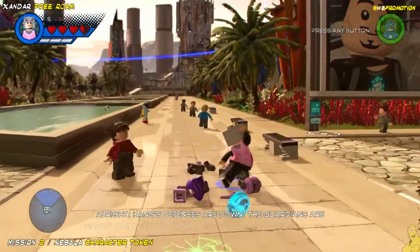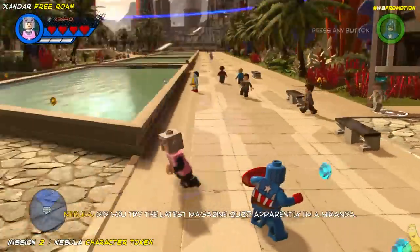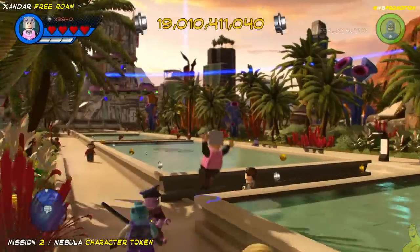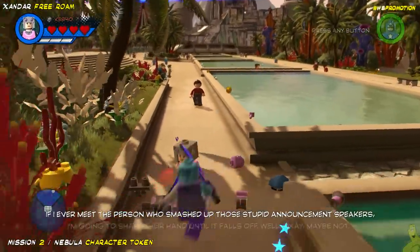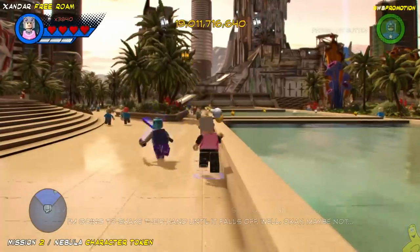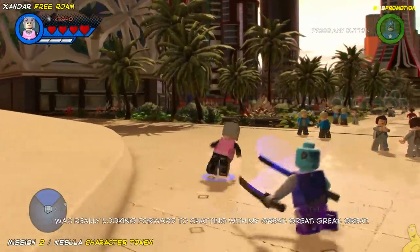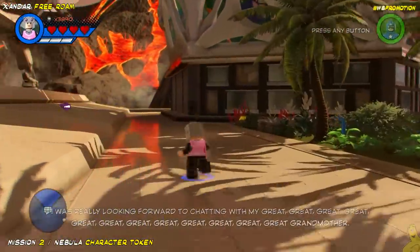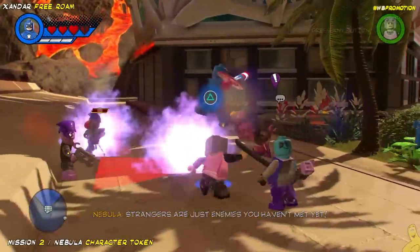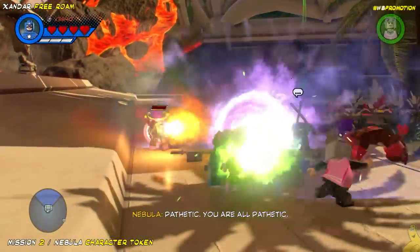We go ahead and take down that last one, and once that gets dealt with we're rewarded with Nebula's character token — her trading card, as I like to call it. Those purple swords are pretty awesome — they've got a blue glow. Blue and purple are two of Reese's favorite colors, along with aqua blue. Reese is a huge Sonic the Hedgehog fan — has been basically since birth. Nebula, color-wise, is one of his favorite characters.